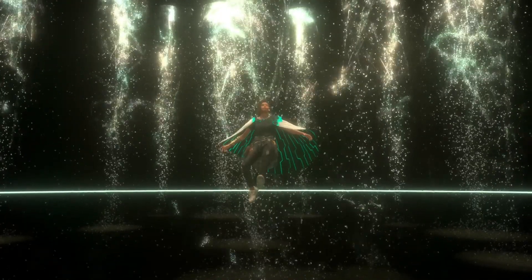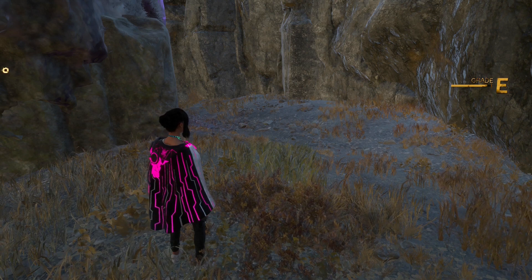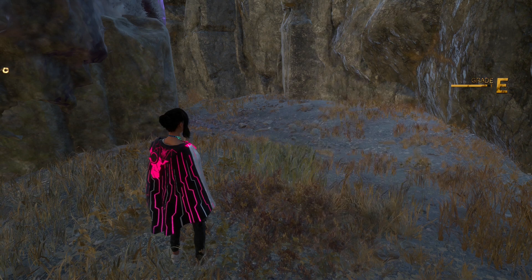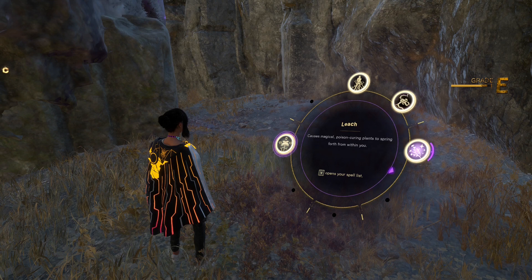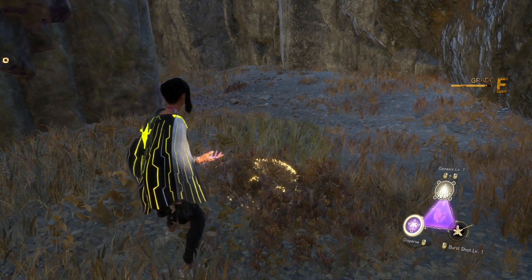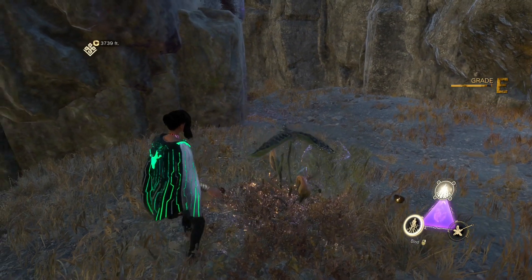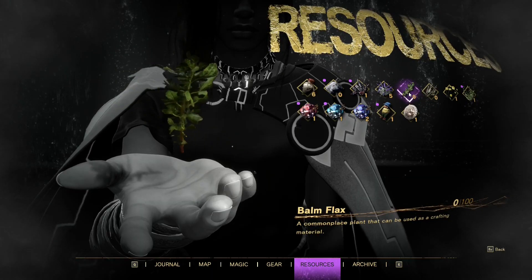If you're playing on PC: pressing E will open your attack spells, and Q will open your defensive and supportive spells. Just scroll the mouse wheel, choose any spell you want, and cast it. These spells will be extremely helpful — I love these options, they are so powerful.